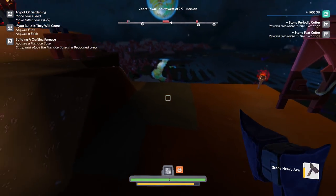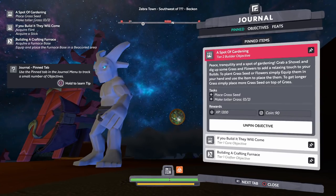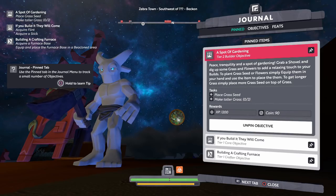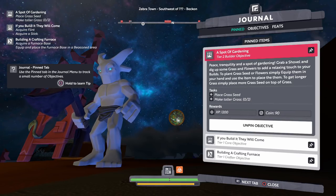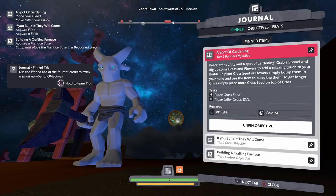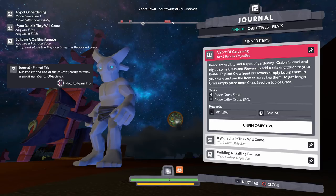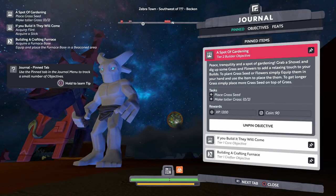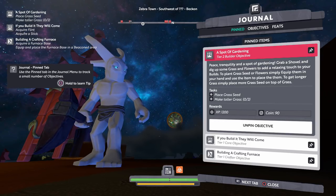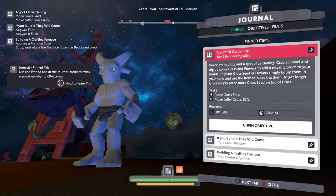It looks like 'a spot of gardening' is something we're doing. So if we take a look at our journal, we have 'Peace, tranquility, and a spot of gardening.' Grab a shovel and dig up some grass and flowers to add a relaxing touch to your builds. To plant grass seed or flowers, simply equip them in your hand and use the item to place them. To get longer grass, simply place more grass seed on top of the grass.